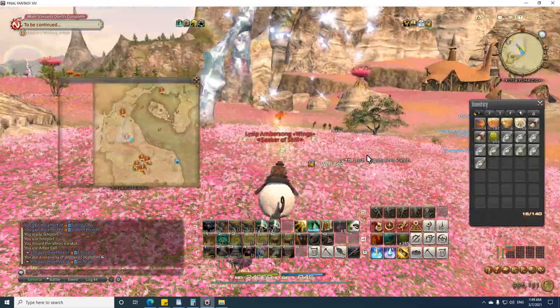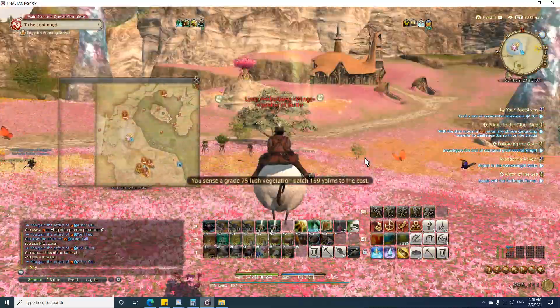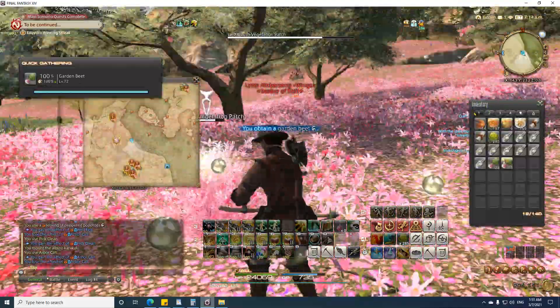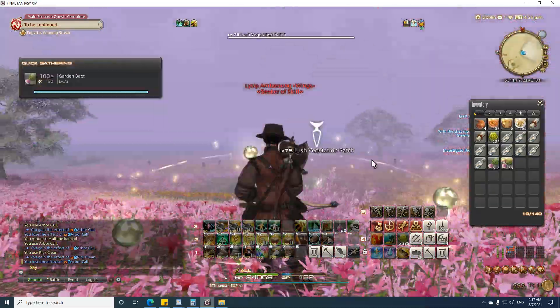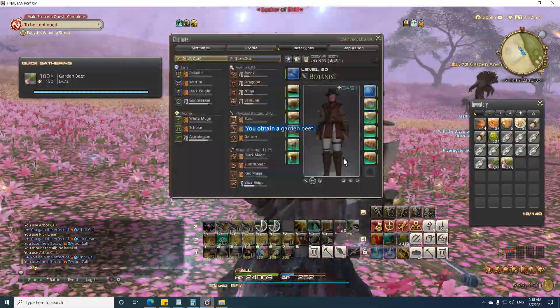Let's hop on our botanists and teleport to Lida Leran in Eulmore. Then we will fly north a little ways. Here we can find garden beets, which are level 72. We will use these to make garden beet sugar, which is a level 72 culinarian recipe. To craft three sugars, you will need six fire crystals and five garden beets.